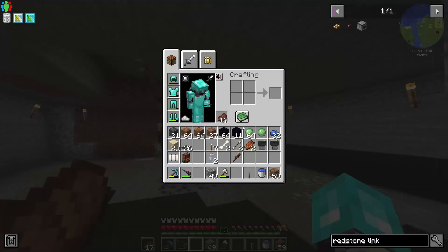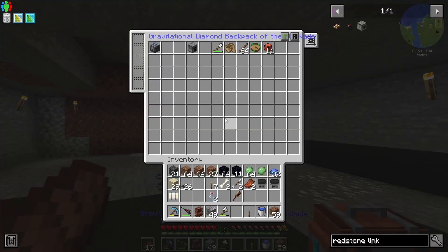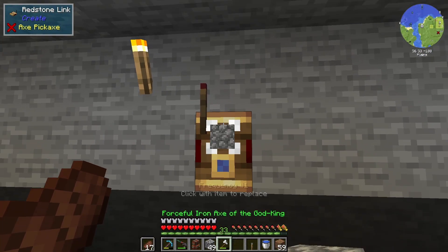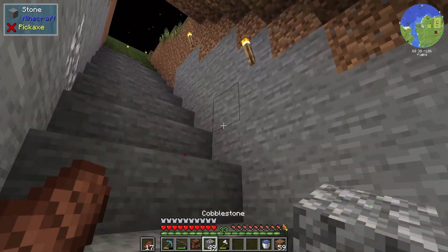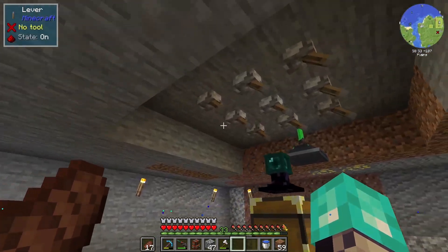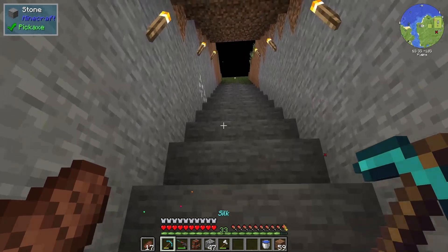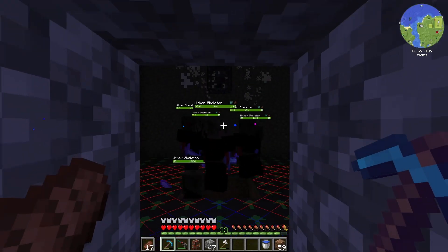Now all we should be needing is the other redstone link, which I should have somewhere — right there. We should be able to just place this, place a piece of cobblestone, turn this on once I actually go close it all the way up. Okay, so now we should be golden to turn this on. Maybe. Am I too far away from it? Oh, there they go.